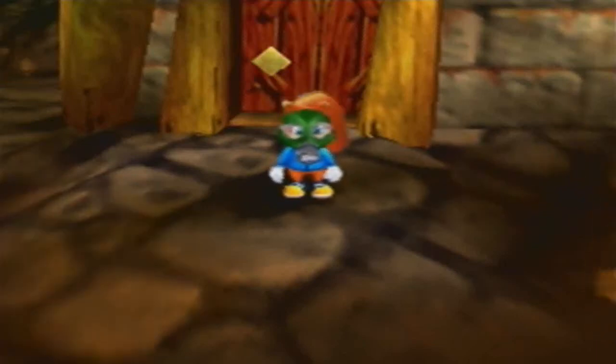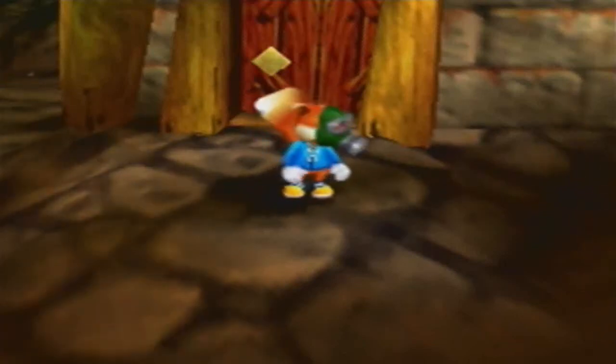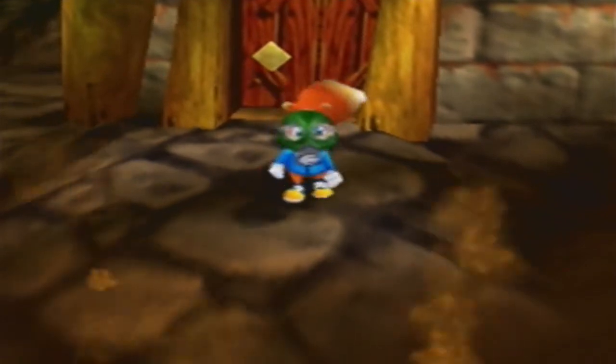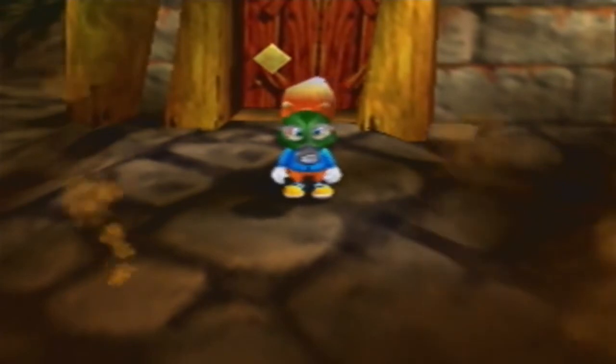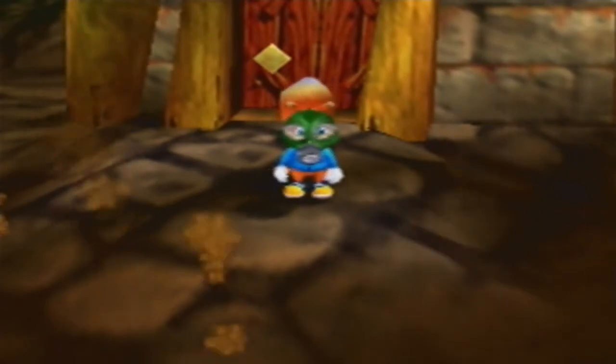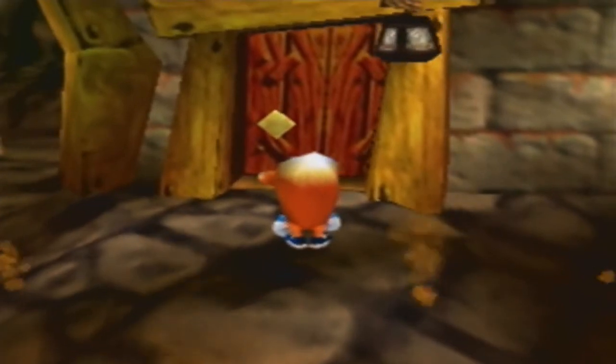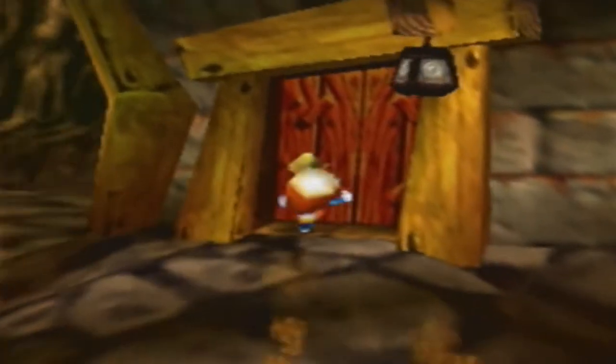Hey everybody, TheGamingGuru51 here, and welcome back to Conker's Bad Fur Day. In the last episode, we defeated the Terminator disguised as a haystack — or was it the other way around? We really have no idea at this point. In this episode, we're going to enter this building over here, which can only be entered after defeating that Terminator haystack thing. So let's go ahead and go inside.